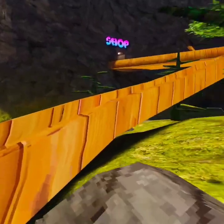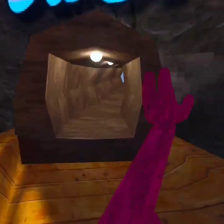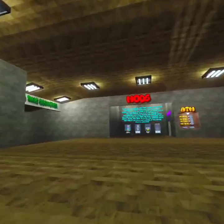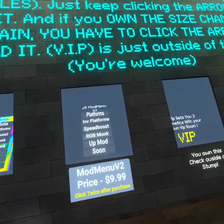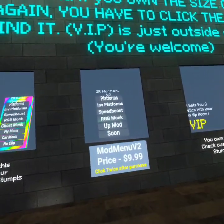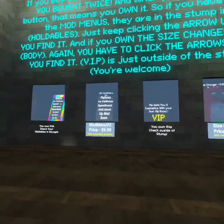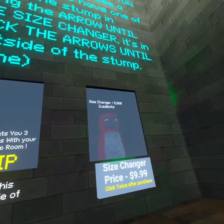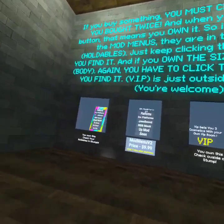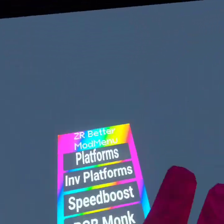This is the better mod menu. The other mod menu — if you want, you can get it, though I never got it. I can show you what it says on it: platforms, invisible platform, speed boost, RGB monkey, up mod — I don't know what that is. And there's also a size changer where you also get 5,000 Zeus balls. Funny because that's only $10, but this one is $15.